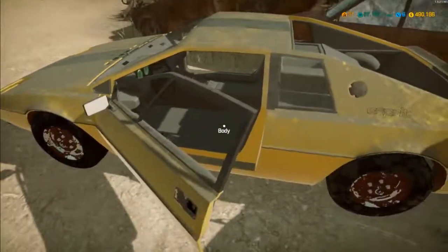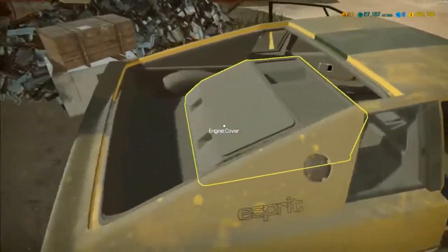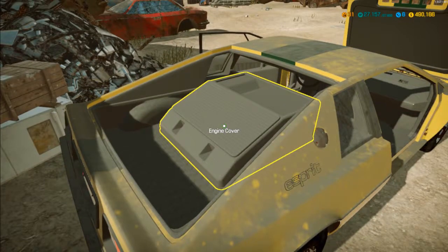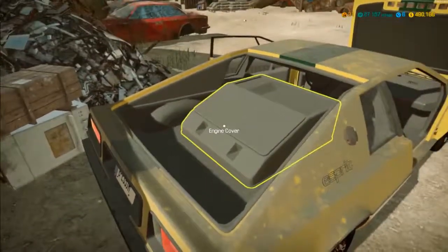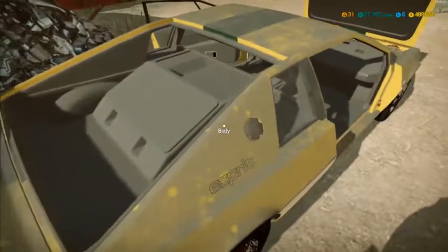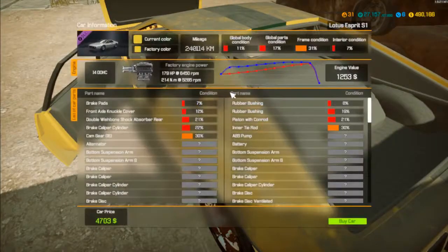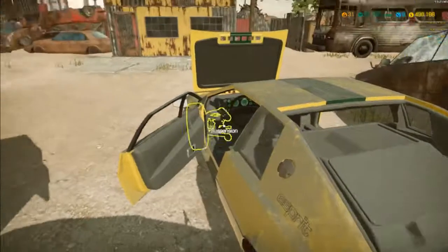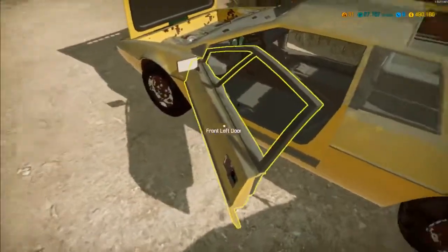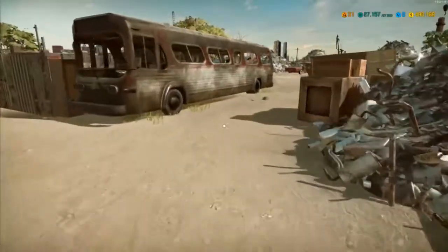No seats. Engine — can't see the engine. Can't take the cover off. Engine's only four thousand dollars... dollars? Pounds? Possible? That's a possible one.